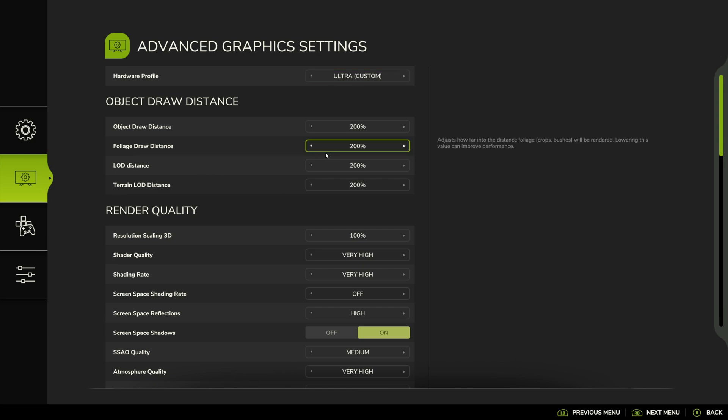Foliage draw distance is the circle that you see in the field. Unfortunately, this has a maximum. So even though I have a graphics card capable of doing more, I can't actually specify anything higher in here.